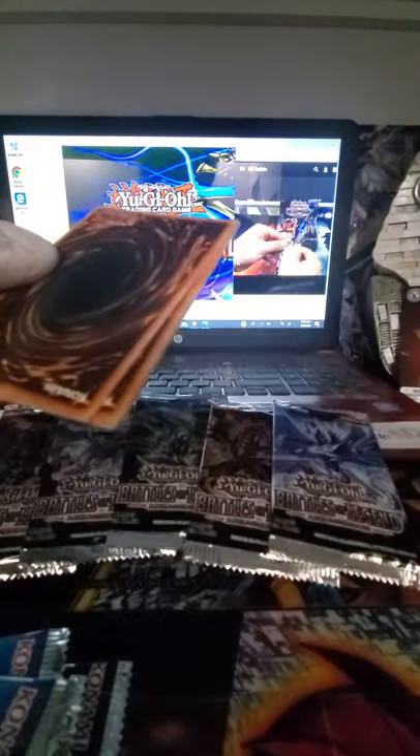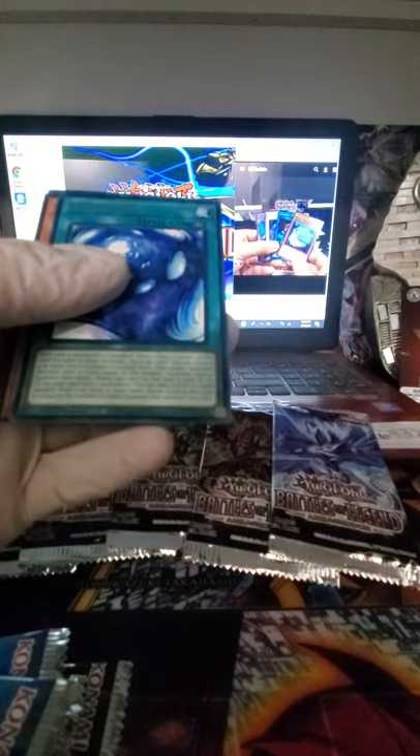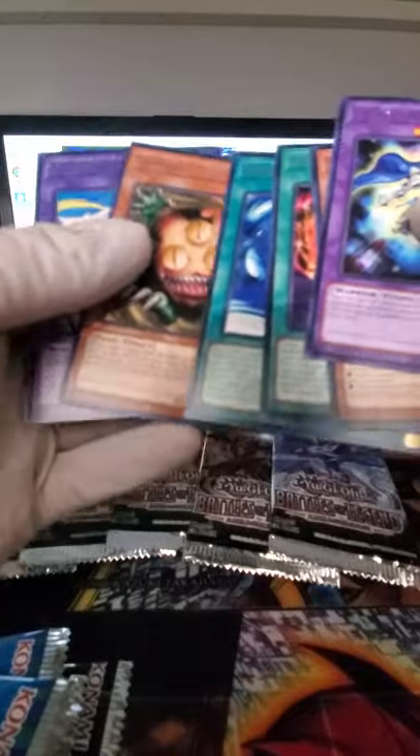Let's see what happens on our first box — this is Battles of Legend Armageddon, here we go! I believe we'll see the Secrets in the front. We got Invoked Elysium — nice. Goyo Defender. Salamangreat Sunlight Wolf is in this set as an Ultra, that's nice. Then we got Mystical Beast of the Forest. First secret is Glacial Beast Polar Penguins — you're gonna see some Glacial Beast inside here.